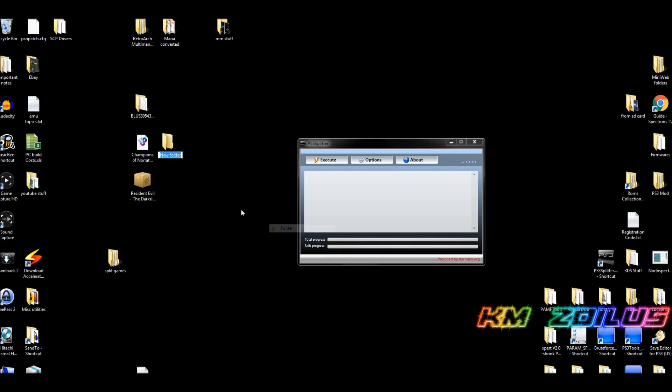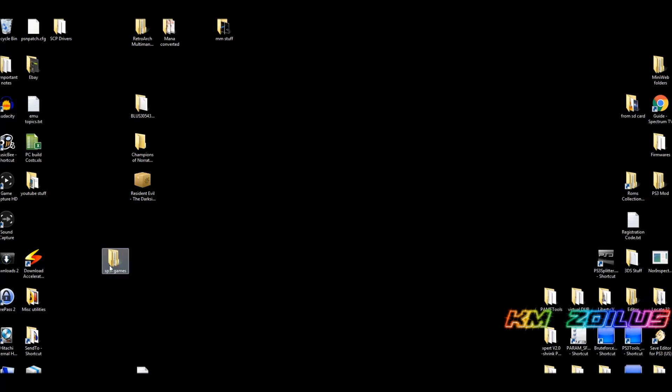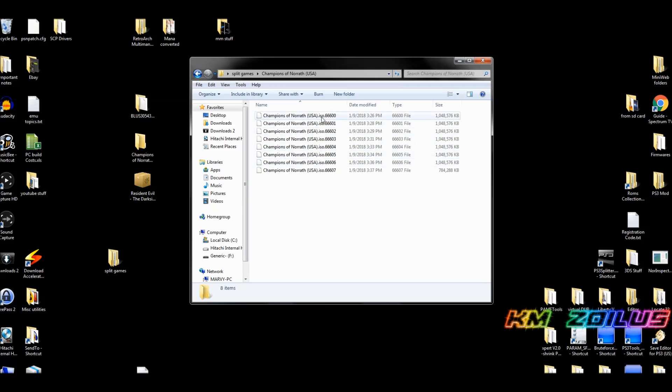I recommend naming the folder the same as the file going into it. In this case, I'll create a folder called 'Champions of Norrath USA' — the same name as the ISO — and place the ISO inside it. Now when you go to Execute, it finds it. Hit OK and it will break the ISO into several pieces. Go into the Split Games folder and you'll see Champions of Norrath with the ISO split into numbered pieces all starting with three sixes — this is perfectly normal; MultiMAN uses these to reassemble them.